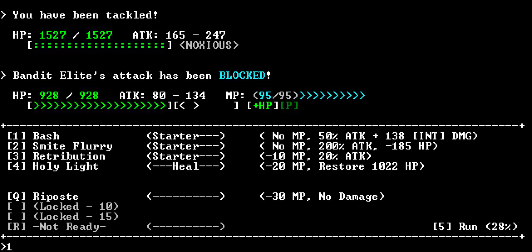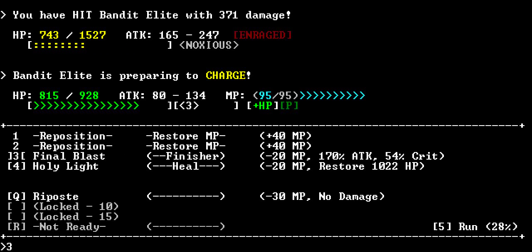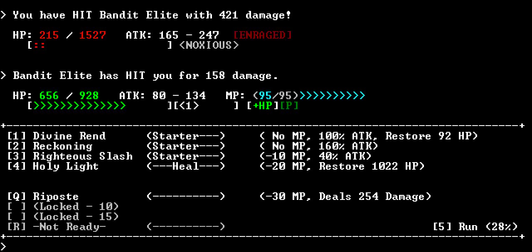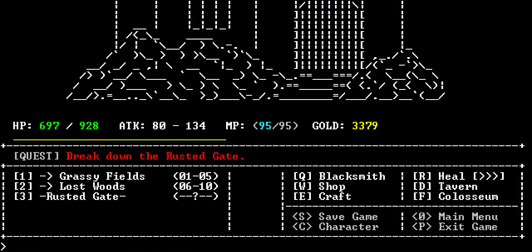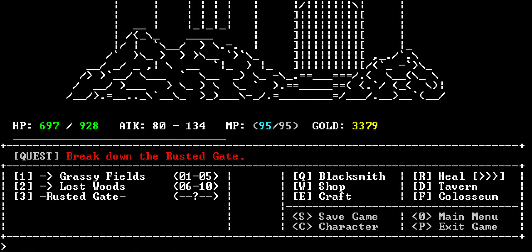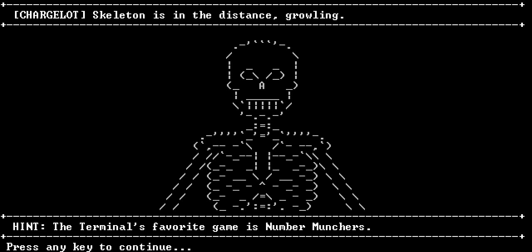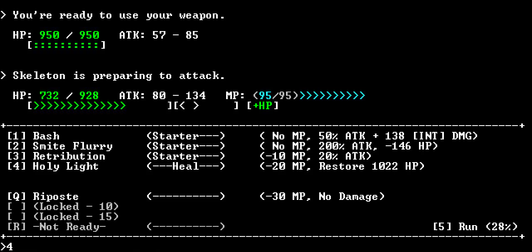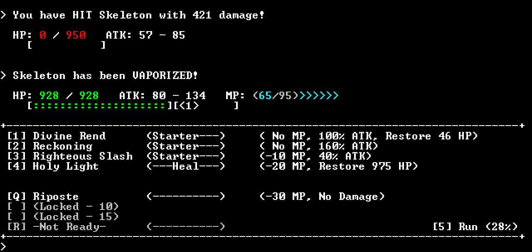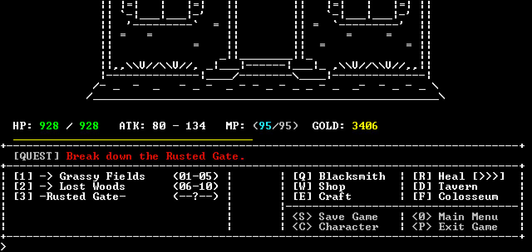Bandit elite - fantastic. He's noxious, so I will probably get poisoned. And I just lost a bunch of health. In that case, I'm going to go back to the grassy fields where I have a better chance of healing. I can do that and then we'll just break that. And there we go - so now I'm all healed up. I can go back to the lost woods. And we did just change to a new area.